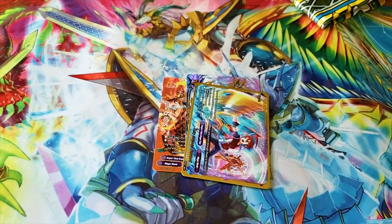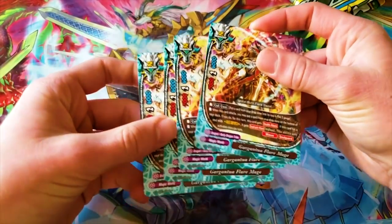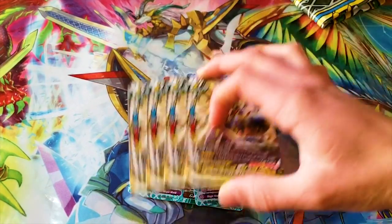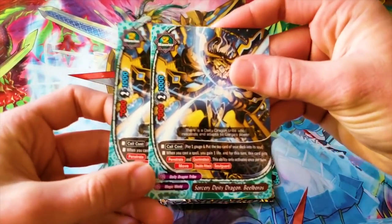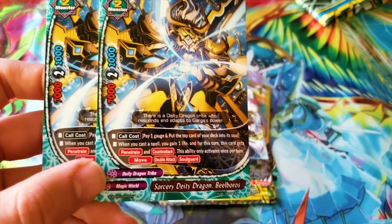It gives you four copies of Flare Mage regular, four more copies of Gargantua Dragon, three copies of Daybreak Roar. Then you have your actual monsters — Sorcery Deity Dragon Beelboros — is that supposed to be like Beelzebub? Pay one gauge and put the top card of your deck into its soul.